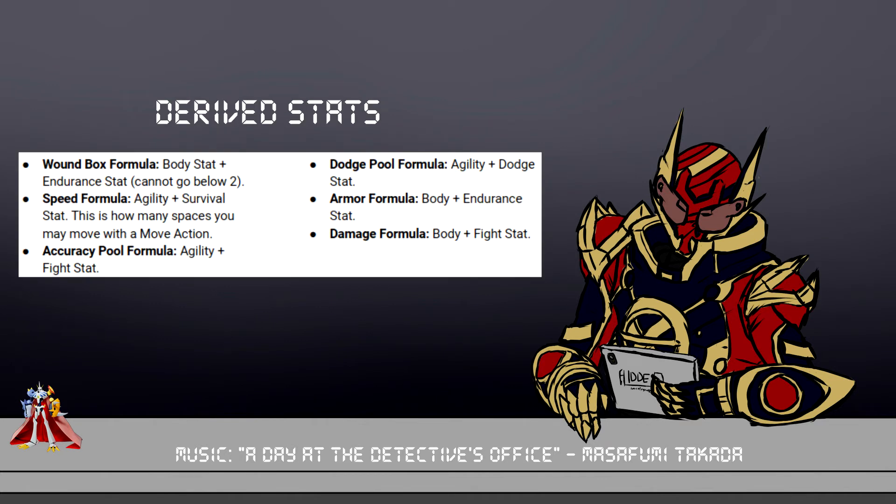Your derived stats are six stats made up of your stats and skills as a human. They apply to combat, so I'm probably going to touch on them more in that video. For now, here are your formulas for them and what they're called — they're on screen and we'll get to them in the video on combat.